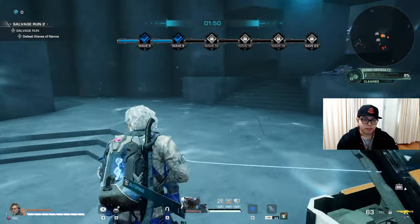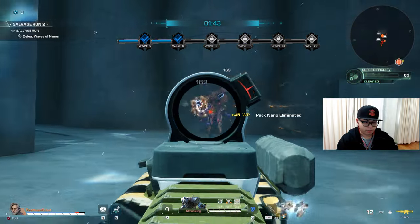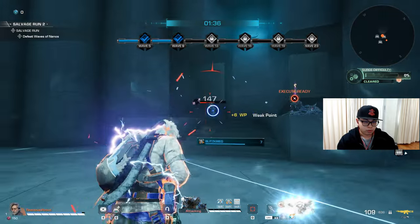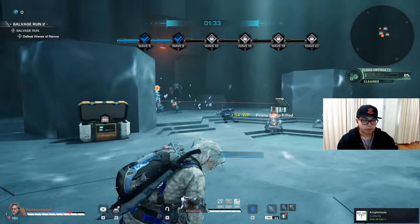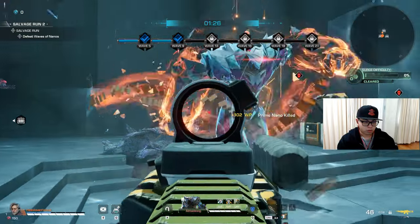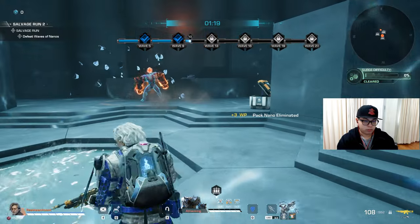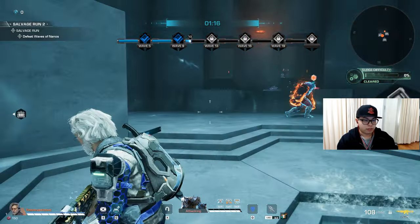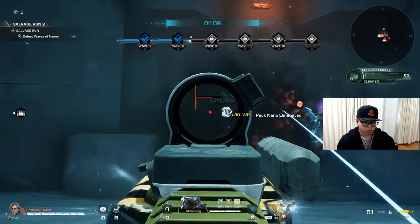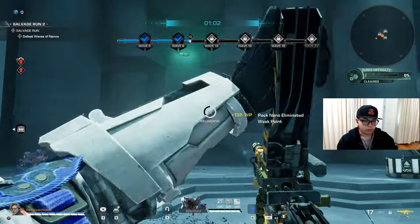Salvage runs — I was supposed to cover this yesterday but I ended up really busy. I got you though. The longest thing I have to deal with is the reloads, but once that's handled it's free. Remember that once you get your codex powers you can also shoot through your nano, which is another reason to focus on leveling all this up.